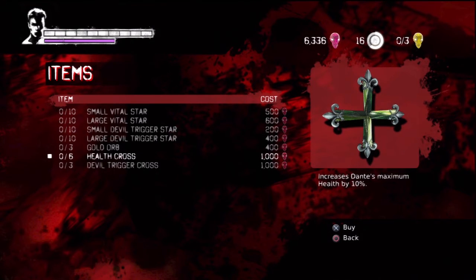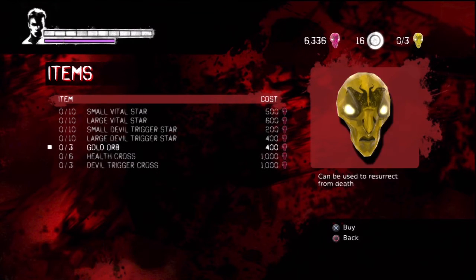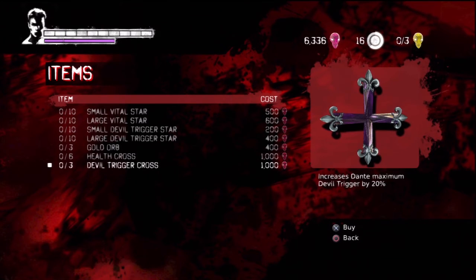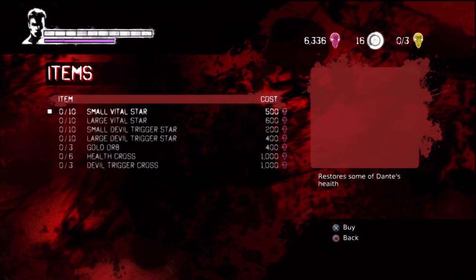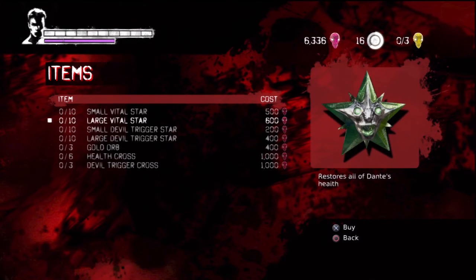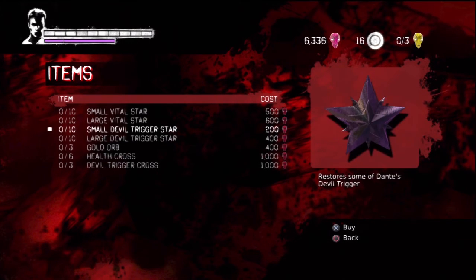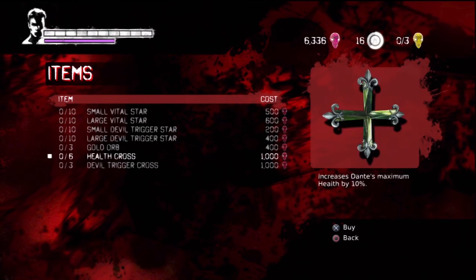The Devil Trigger Cross also increases your Devil Trigger Bar, and also refills it — so that's another thing you'd want to wait for. As with the health cross, the Devil Trigger Cross does increase in price each time you purchase it. If you use any items — such as Devil Trigger Stars to restore your Devil Trigger Meter, Vital Stars to restore your health, or Gold Orbs to respawn you exactly where you die — you do have a penalty. I believe it's minus 10,000 points for using each item, and it stacks.